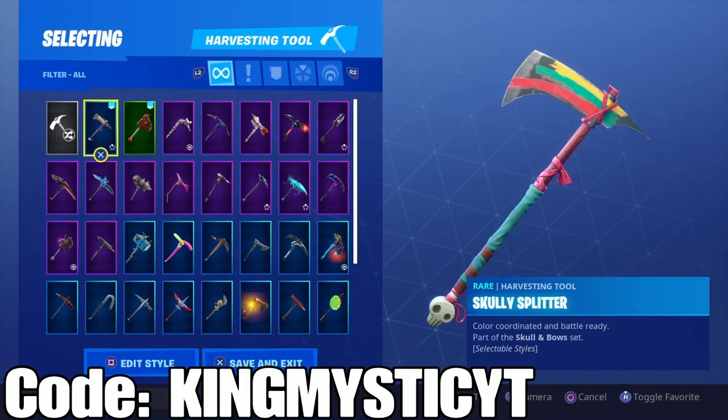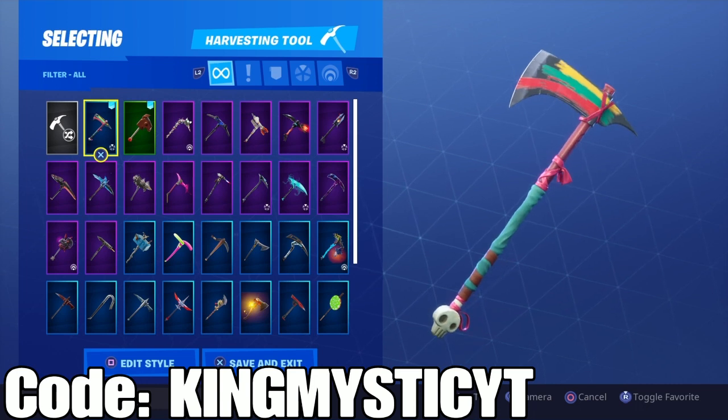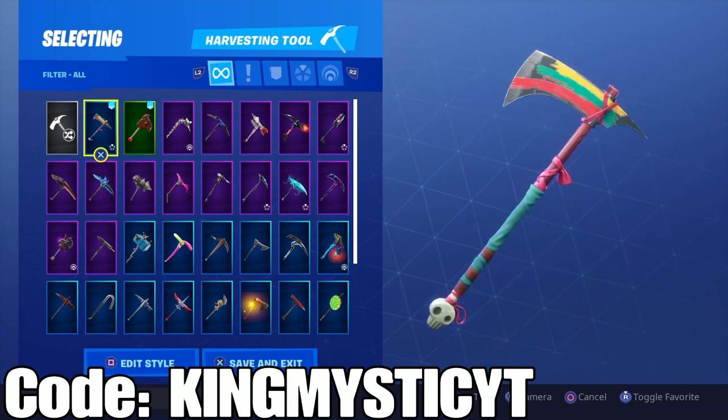So as you can see, when you buy the Scully Splitter pickaxe, you do get edit styles, which means you can change how it looks. There are two of them — there's the one you see in the item shop, and then